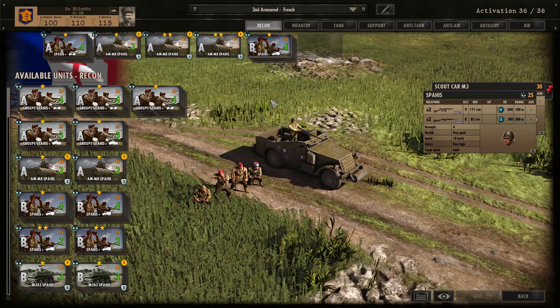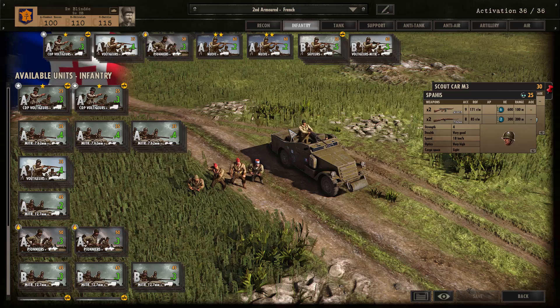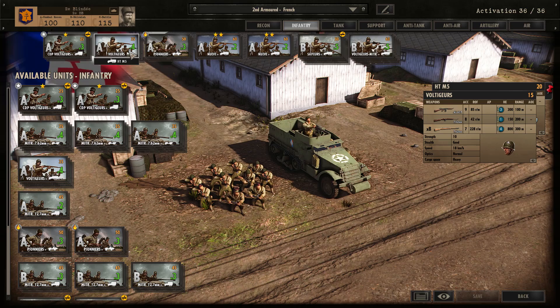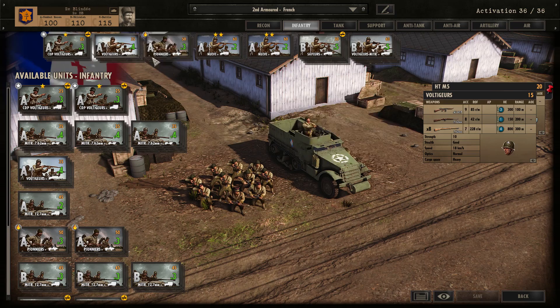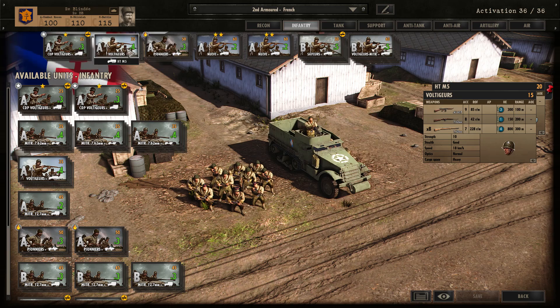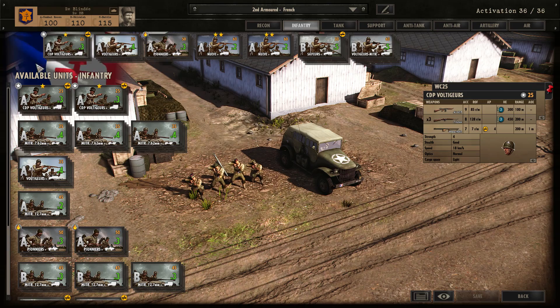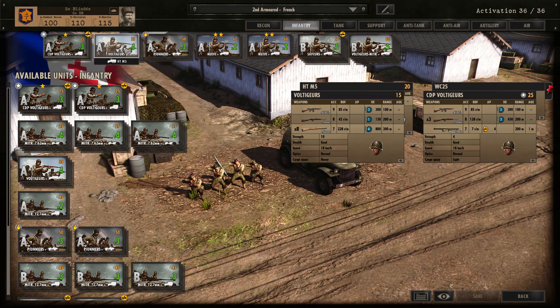Moving on to the infantry tab. I was just saying about having low availability of infantry — they have actually recently increased the availability of the Voltages, so you can now get 4 instead of 3, which is quite a dramatic increase. I didn't used to bring Voltages at all; I used to mainly rely on the machine guns. But now I don't really have any machine guns in Phase A. I rely on the command Voltages with the normal Voltages. The command Voltages are great — they have a bazooka, so keep them very close to your normal infantry in case anything comes rushing through a town.